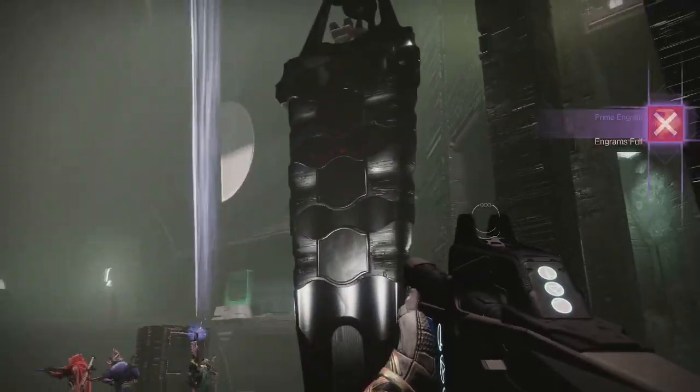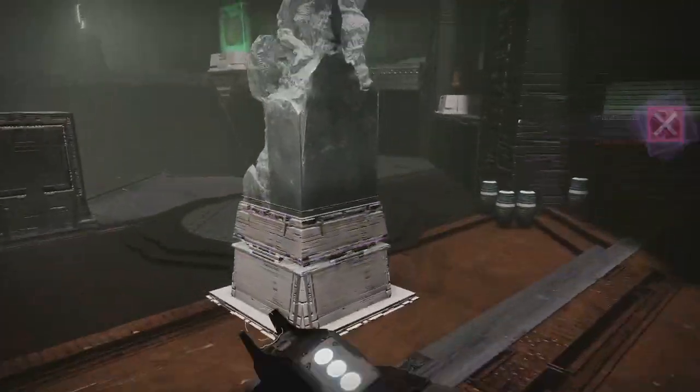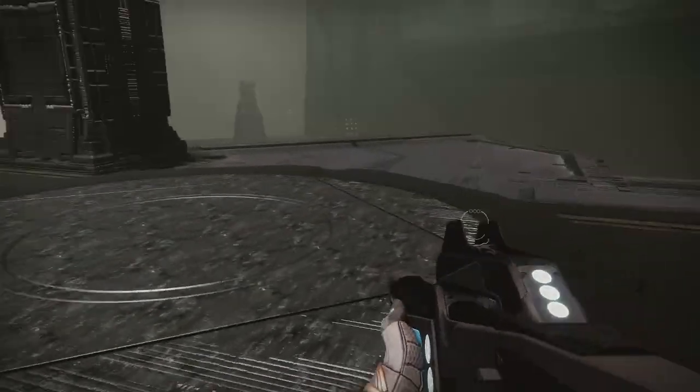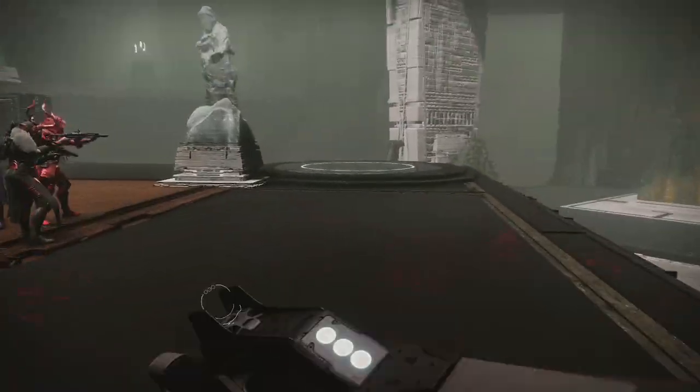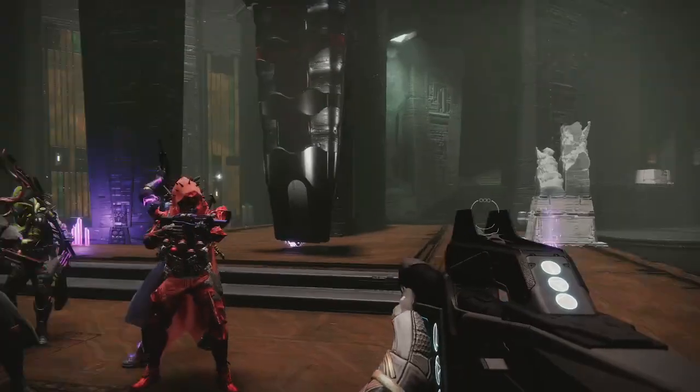Once they cleanse all nine symbols on the obelisk, that'll start damage. To do damage, you'd come over to this first plate over here, stand on the plate when it's glowing, shoot at the boss. It'll turn off, go to the second plate, shoot at the boss, go to the third plate, shoot at the boss.